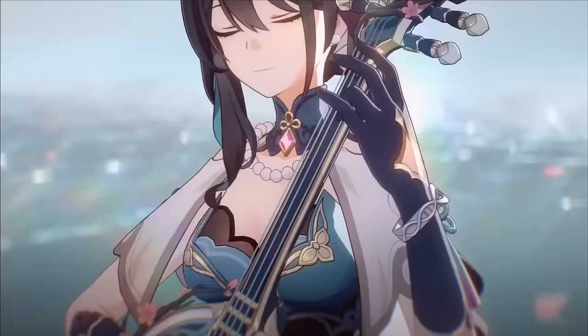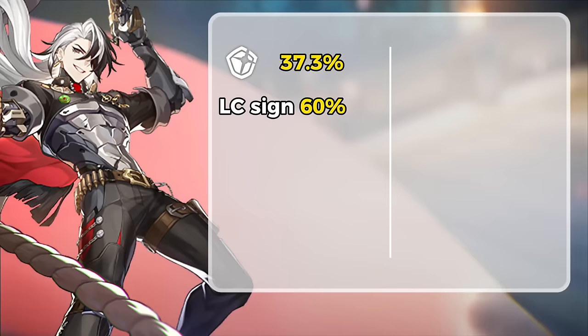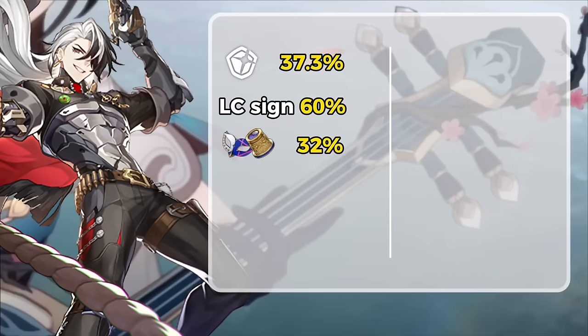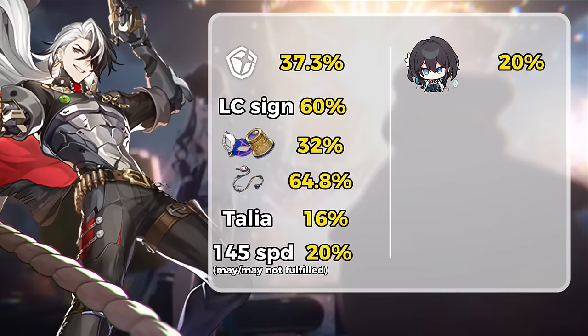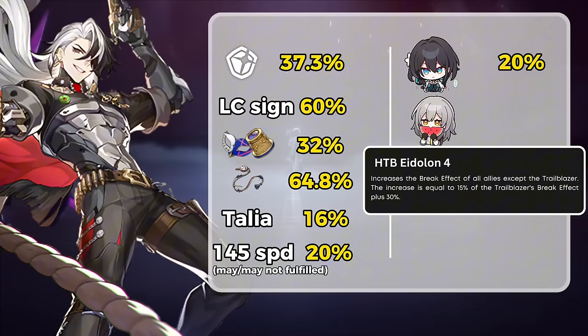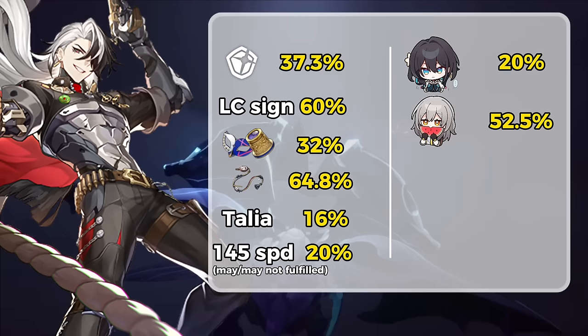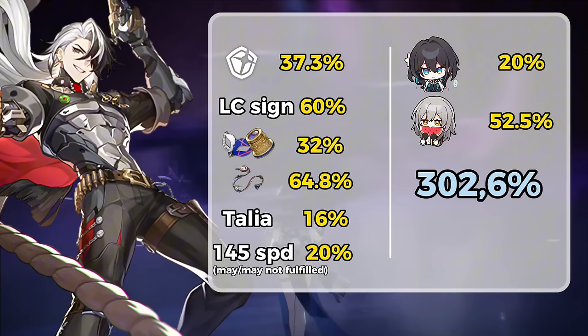Is it possible to reach 300% break effect and maximize his A2? The answer is yes, but under certain conditions. Boothill's base stat provides 30%, and his signature light cone gives 60%. The relic set combination of two pieces of Thieves of Meteor and Watchmaker provides 32%. For the rope, using break effect from Thalia gives 16%, and if you have speed of 145, you get an additional 20%. Achieving 300% break effect is also possible if your team includes Ruan Mei, who provides a free 20% BE. You can also combine this with Eidolon 4 of Harmony Trailblazer — if Harmony Trailblazer has 150% break effect, Boothill will receive 52%. The value already exceeds 300%, and break effect from substats isn't even calculated yet.